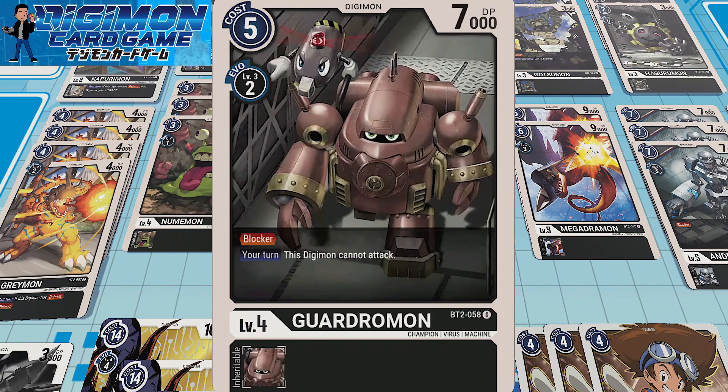Three copies of Garjomon. I'll be Digivolving Garjomon from my Gotsuman or my Hagurumon — those that don't really provide inheritable effects. While Garjomon cannot attack, you can always Digivolve Garjomon later into something else, and it acts like such a huge wall for your opponent with 7K DP and only 2-cost Evo. You can get them out very, very early depending on your draw.